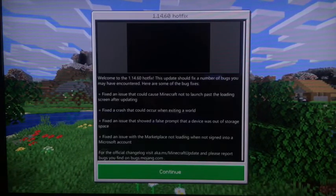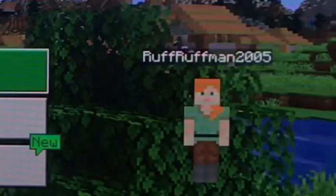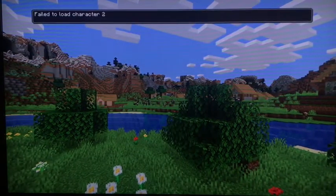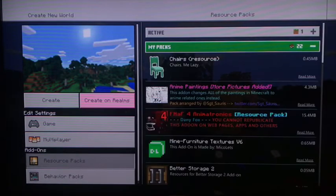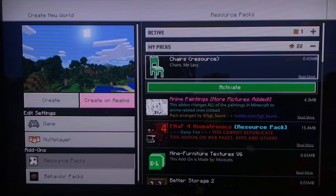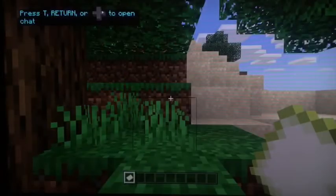We are back in the game - it's version 1.14. Click Continue to load up. Go to Create New World, then go back to My Packs. The chairs mod resource pack is here, and the behavior pack should be here as well. Let's get in the game.